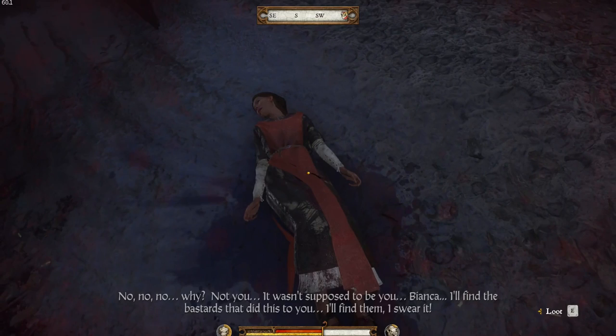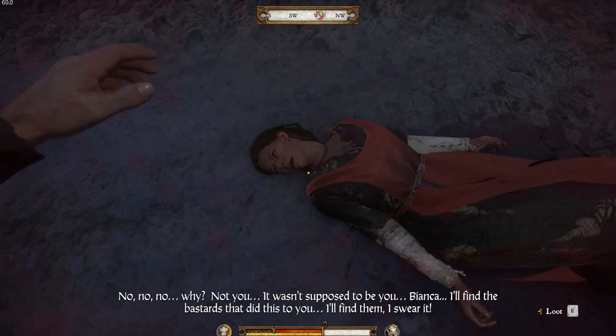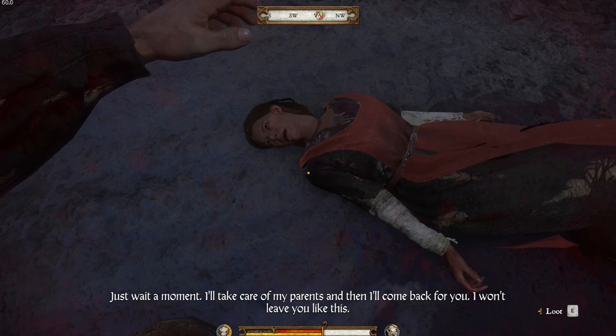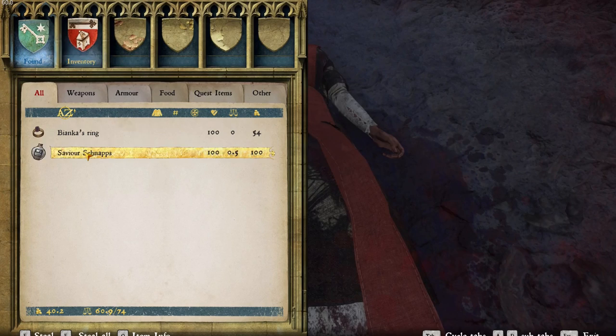She's Bianca. It wasn't supposed to be you Bianca. I'll find the bastards that did this to you — I'll find them, I swear it. Just wait a moment — I'll take care of my parents and then I'll come back for you. I won't leave you like this. Your little red shoes — or blood-soaked shoes. But she's got some save snaps on her, and Bianca's ring.